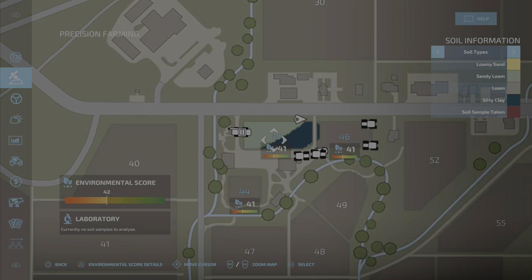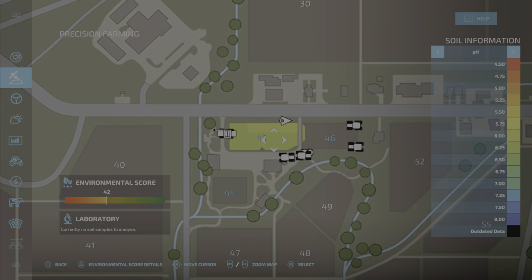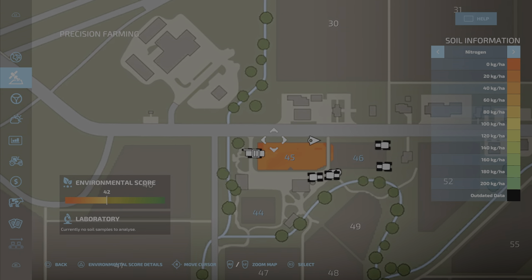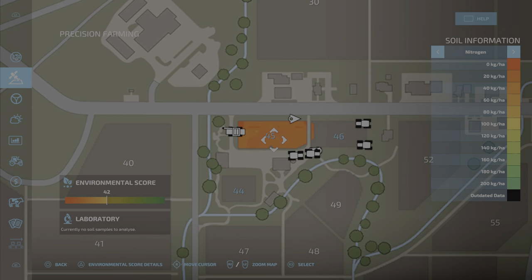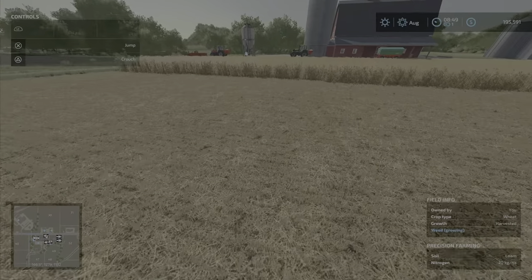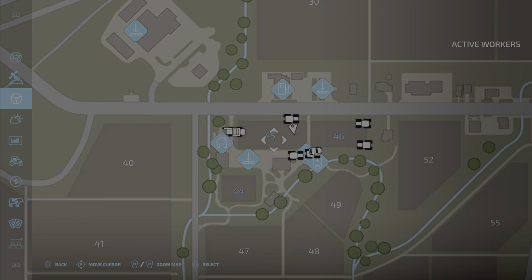You don't really have to worry too much about soil types — that's just information. pH level is your lime, your pH, which is adjusted by your lime. Nitrogen being red, being zero, is bad. Also, your bottom right corner now has a precision farming window with your pH and nitrogen levels there as well, so you don't have to always look in the menu.